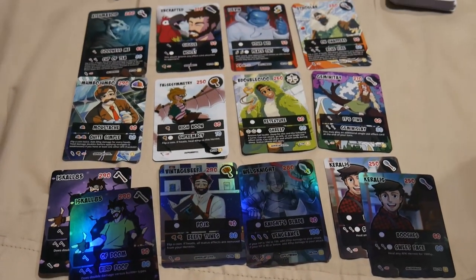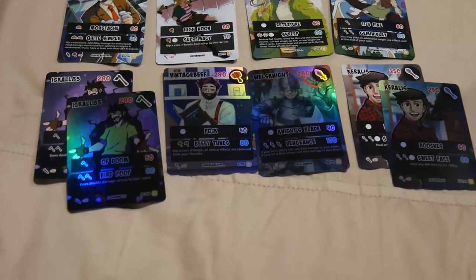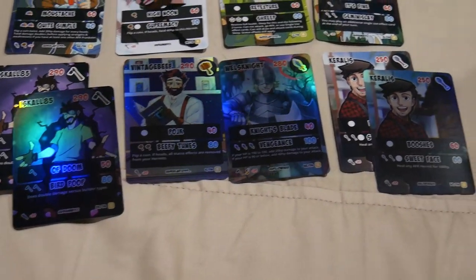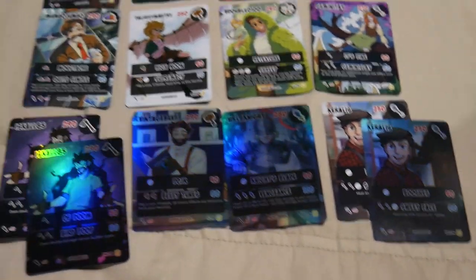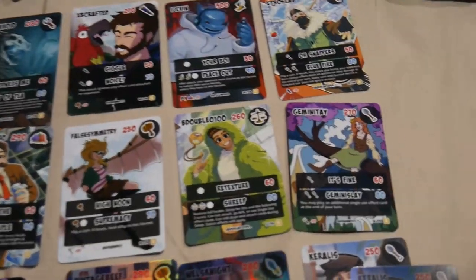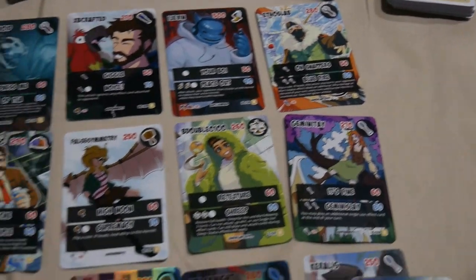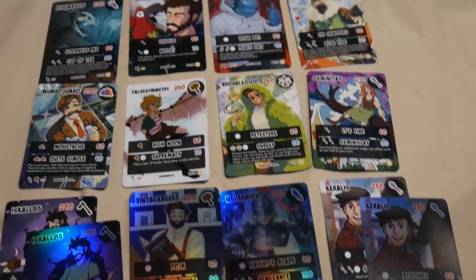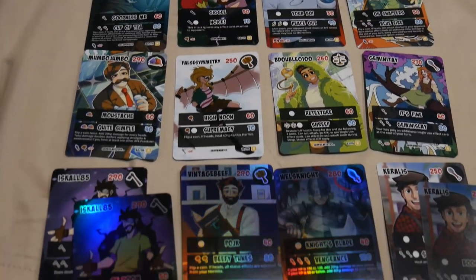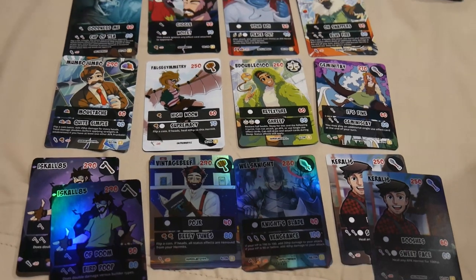And here are all of the rares we got. We managed to pull four Hollows, which is very exciting — there's that gorgeous gleam in the light, they are stunning. Of course we got another Bdubs and Etho, which are, in case you can't tell, my favourites. Very happy with today's unboxing, got some very exciting cards. Thank you for watching, and I will see you next time. Bye.